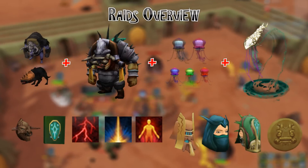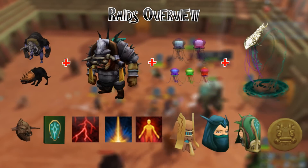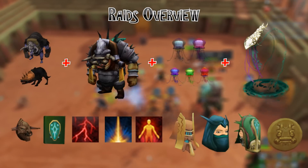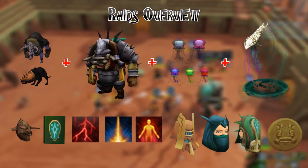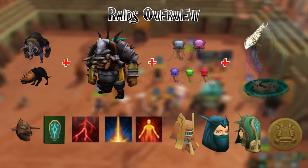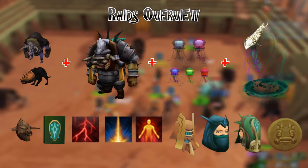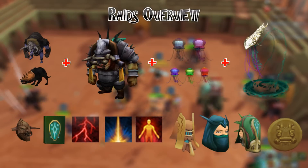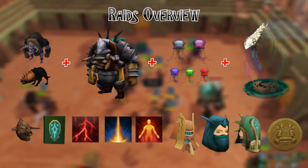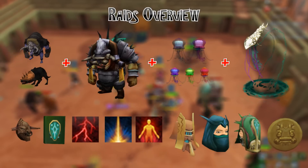The good thing about raids is that you're guaranteed an average of 5 million GP per raid run of both bosses if you don't get any codex. If you get a codex it's obviously much more; if you get Achto you'll get less money. This means it's a guaranteed 10 million GP an hour given a 30-minute full raid, which is reasonable for a decent team. Fast teams get it done in about 20 minutes; slower teams may take longer but 30 minutes is the average.